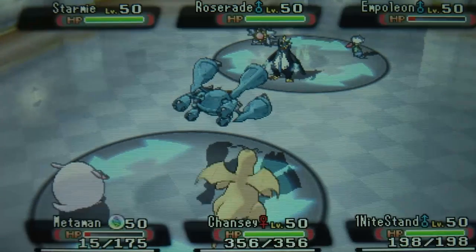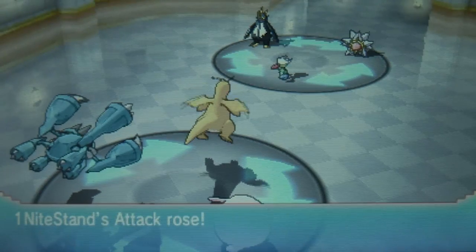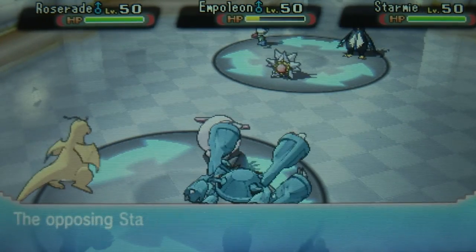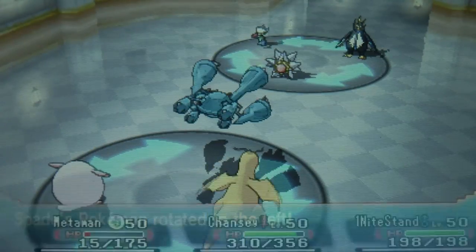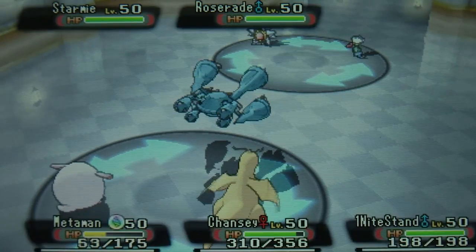The Empoleon has the Petaya Berry, just like in Gen 4, but it still doesn't knock out my Mega Metagross because it's so bulky. So I go for Dragon Dance because I need some backup from the Dragonite, and then I'm gonna rotate into Chansey again to get the wish shenanigans going. I kind of try to revive my Mega Metagross — if I have the opportunity I should have like a 66.6% chance to do so, and I do manage to pull it off.